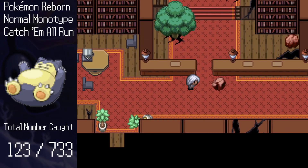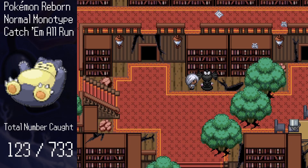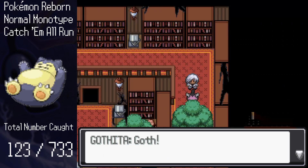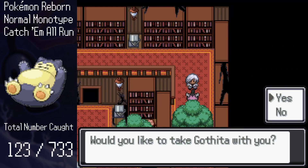Right away, there are two Pokemon we can get in the Barrel Ward before continuing. First, we go to the library from earlier. Here, Gothitelle will ask us for help cleaning up the books and papers on the library floor. Once we do, we're gifted the soul candle item, and we can get Gothita, bringing the total to 124 Pokemon.